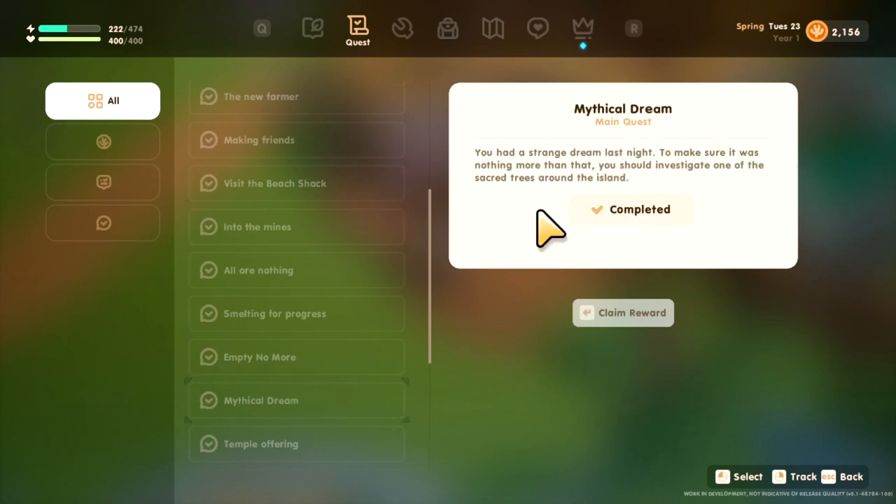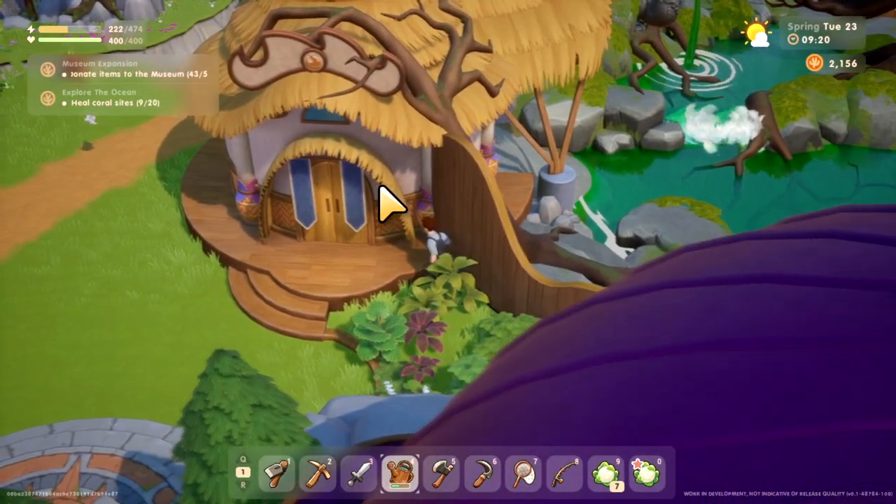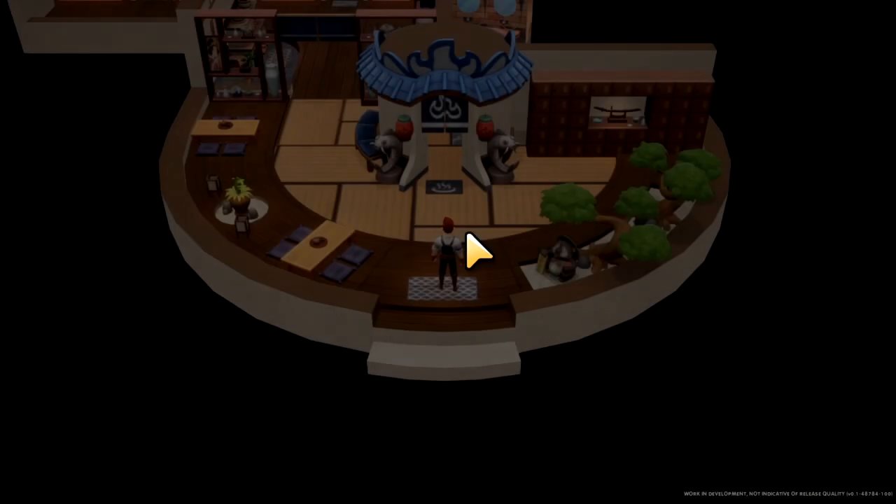Alright, you're going to get it — it's just a regular story quest. I think it also ties in with this Temple Offering quest as well. So once you've done these quests, at a certain day you'll see a cutscene that activates and the springs will come back to life.